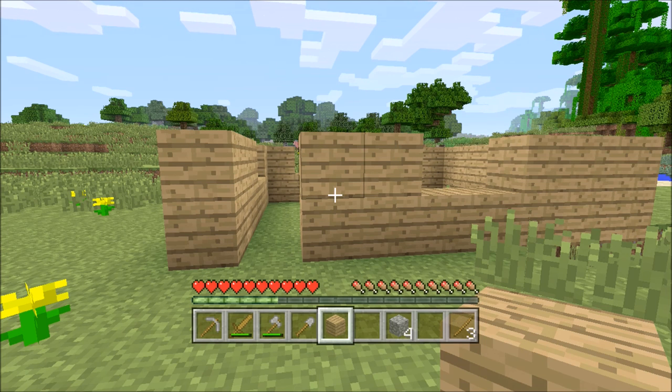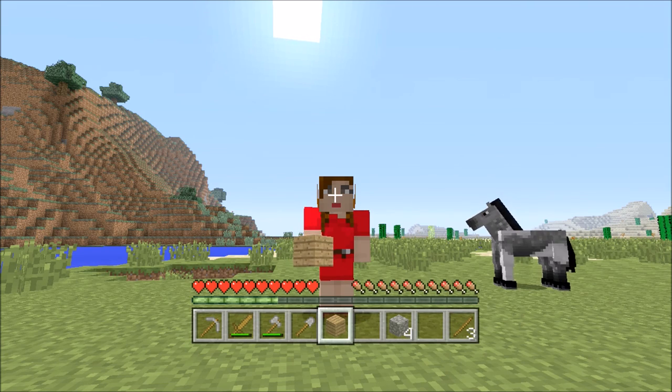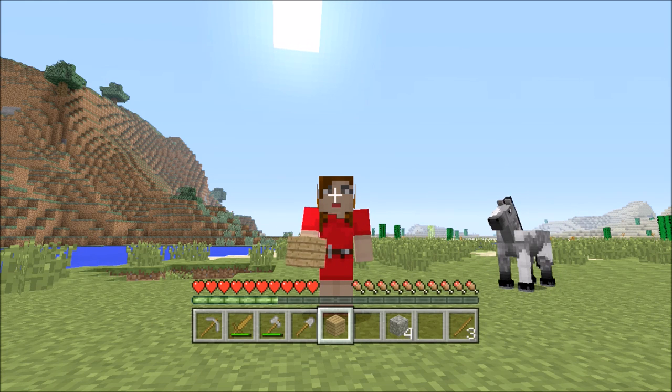Next episode we'll be adding windows, a roof, a door, and finishing the house, but that's the end of this episode. Go into third person by pressing that button. Say hello everyone! Bye bye, thanks for watching, and until next time — stay classy!